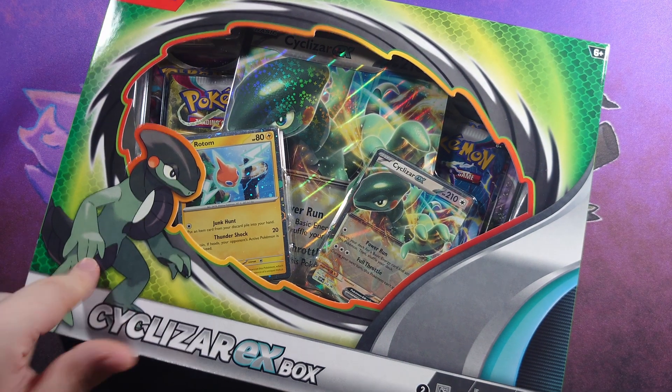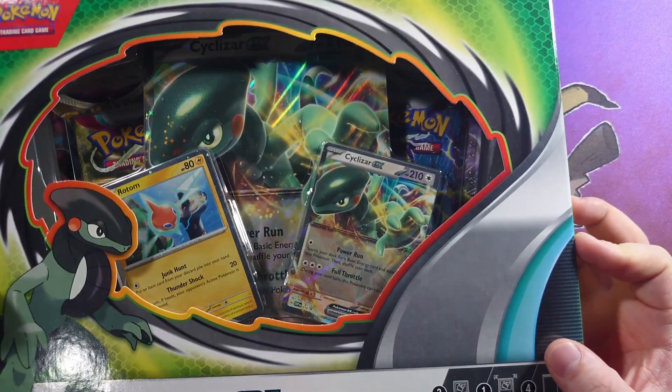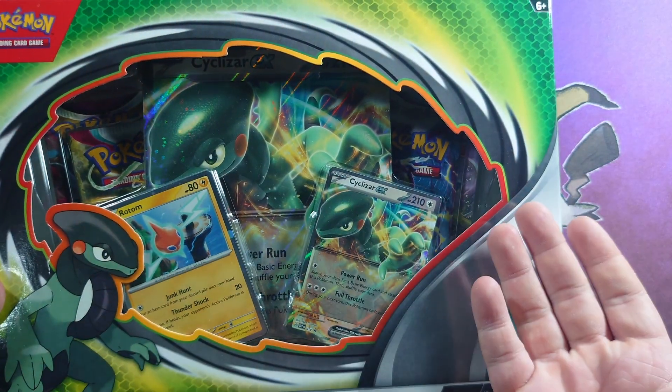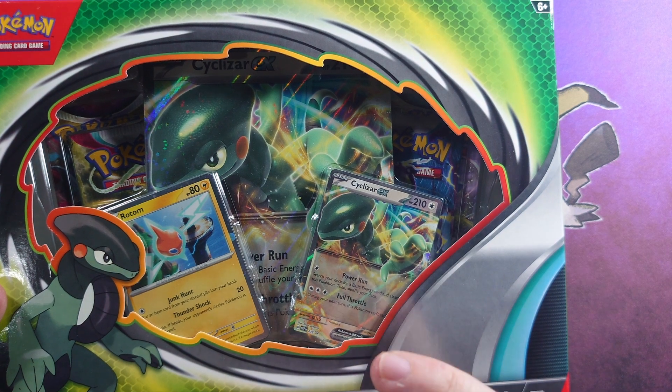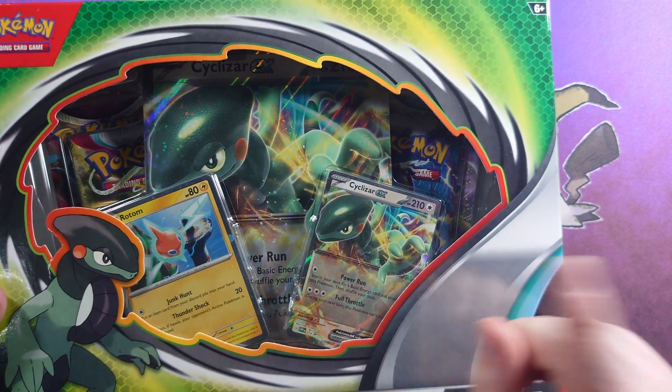It's the Cyclizar EX box. We've got another EX box — from the looks of it, two Scarlet and Violet, a Lost Origin, and a Silver Tempest.